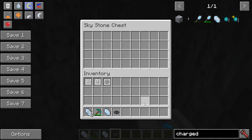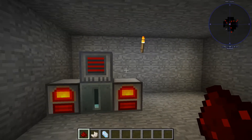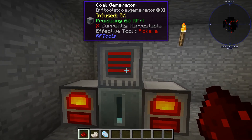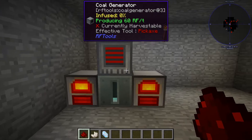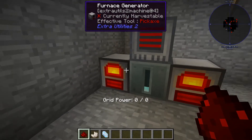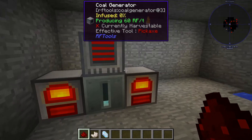Once you have those and one crystal, we can get to the next step. For the next part I'm going to assume you have some sort of power source. You can get a coal generator very easily through the quest system. I have an over capacitor and a couple extra furnace generators so we have a lot of power.